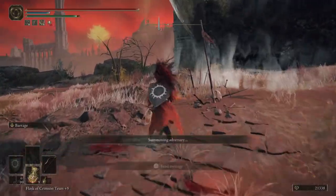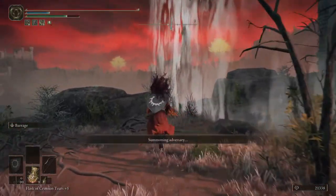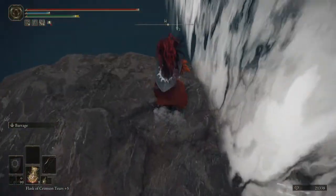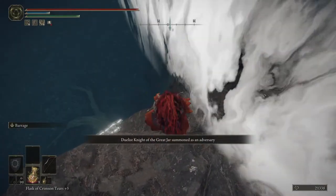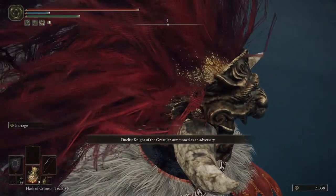So this is what we're going to do. We're going to go ahead and start our summon and move over here onto this little ledge. You may notice there is just this tiniest, tiniest lip, and you can step down onto it if you're very careful.